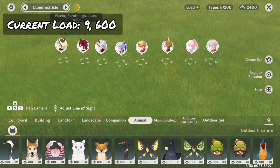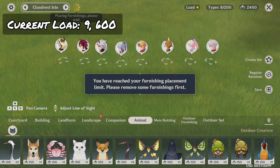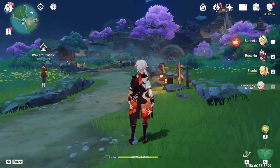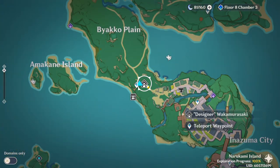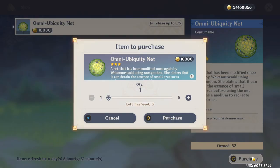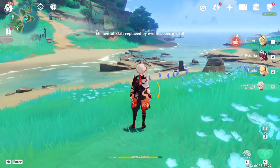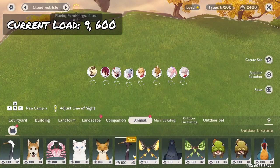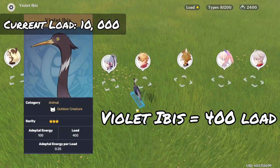For the next variable, we need to find an animal that costs around 400 load so we can fill the capacity as close to 100% as possible. While browsing the load value list linked in my description, I found the perfect test subject: the Inazuman Crane, which costs exactly 400 load.